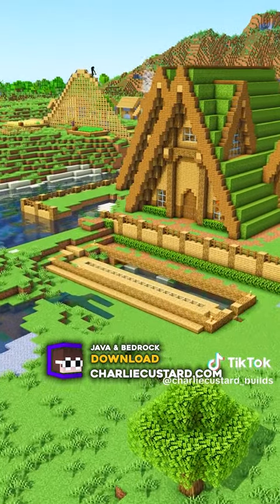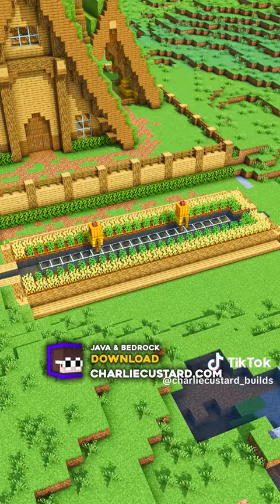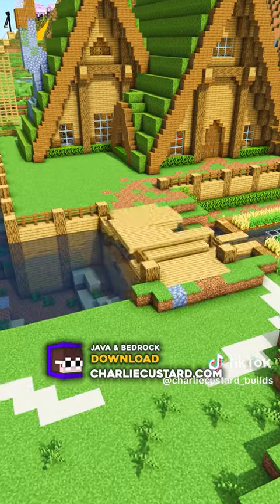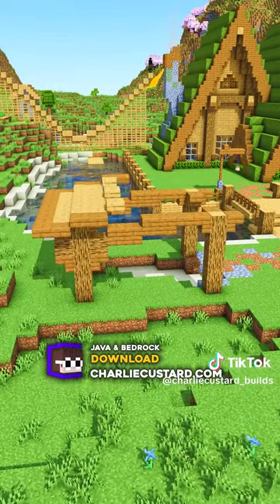There are a lot more ideas you could add, like a crop farm in the river, or an underground section for your portal room. You could also have a bridge that leads to your mine.